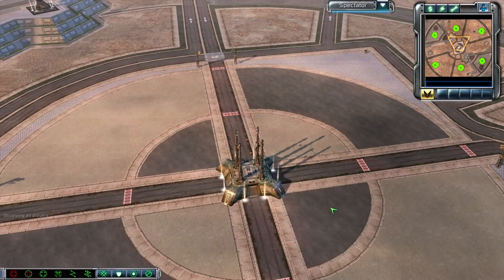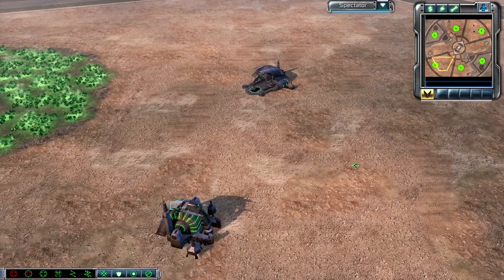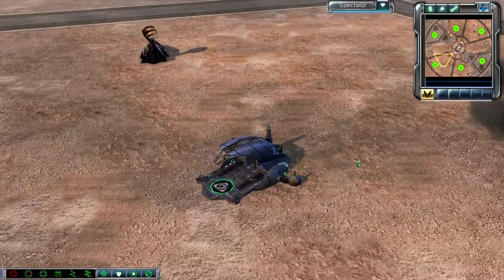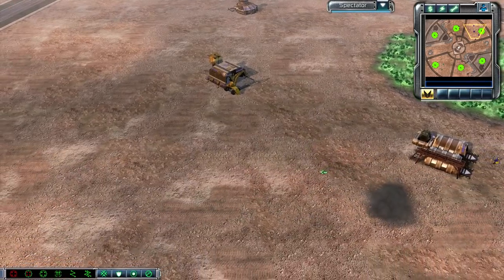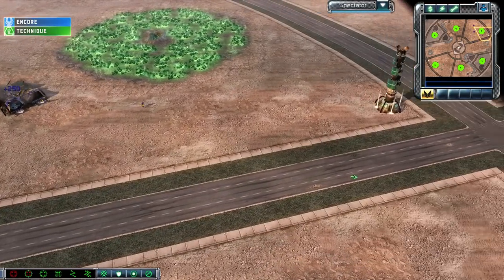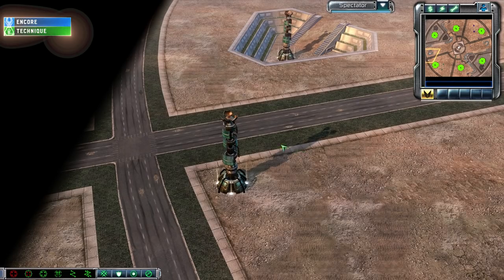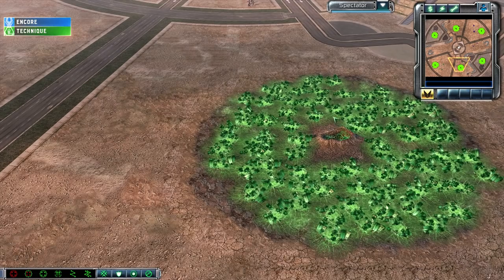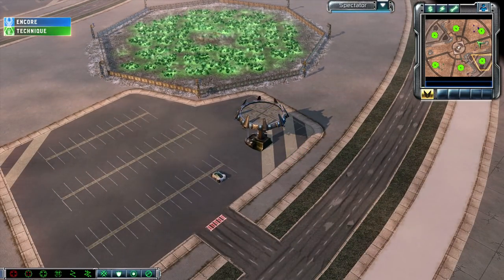This is Cybert signing into Cain's Wrath on the map Tournament Odyssey. In the bottom left hand corner as the green Black Hand, this is Technique. In the top right hand corner as the blue Zocom, this is Encore. This is an older, community-made map — Tournament Odyssey. Got a couple of spikes out here and two expansion fields, so three fields each player with a little expansion point near the third field.